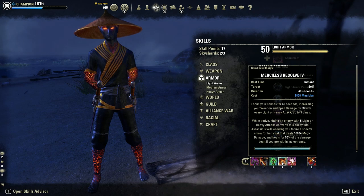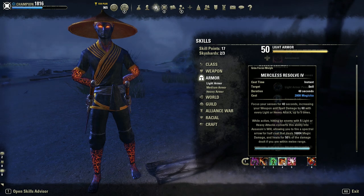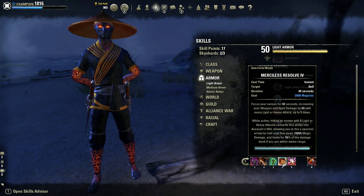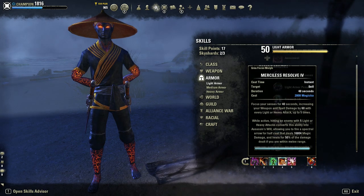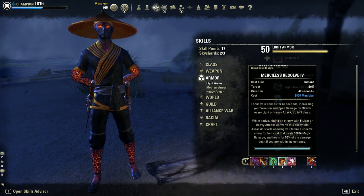Next up is Merciless Resolve — this is your main burst. It hits extremely hard; on this build I constantly get over 20k crits out of stealth. It also gives you weapon damage when you stack it, so I like to keep it up when I'm not attacking for the extra passive benefit. It also has a pretty nice heal when you land the bow shot, which can easily heal for around 10k sometimes — potentially saving you in situations where you're bursting someone and getting bursted yourself.